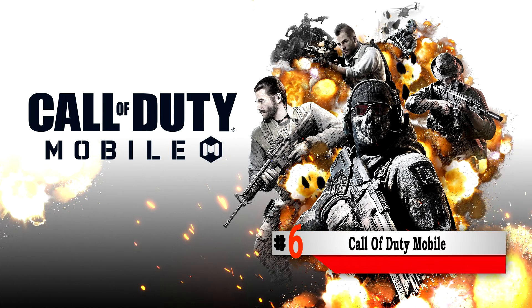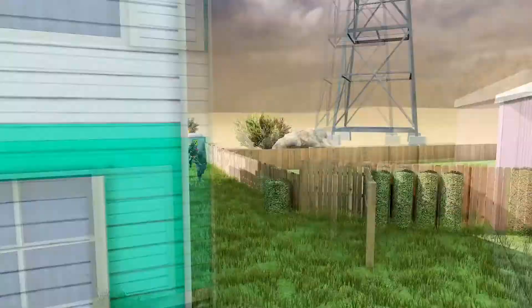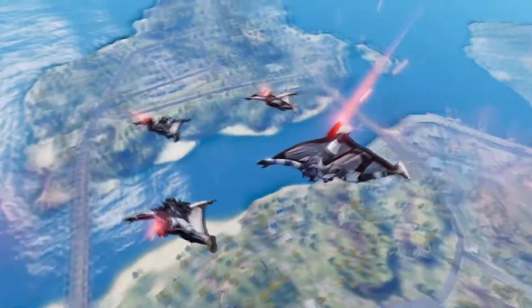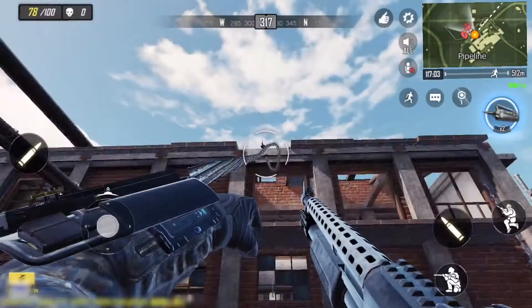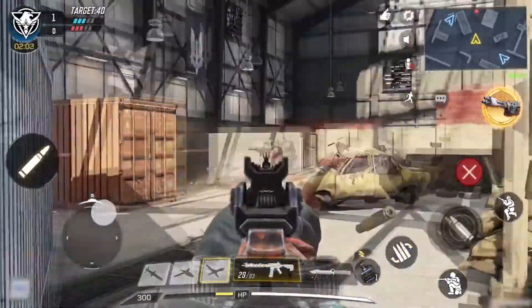Number 6: Call of Duty Mobile. Speaking of AAA titles on mobile, Call of Duty Mobile is one of them and it's completely free. You can say a lot of bad things about Call of Duty Mobile, but the core smooth gameplay that the franchise is known for is still there. Most touch-control FPS games are really hard to control and play, but Call of Duty Mobile is surprisingly easy to control with the touchscreen. While the game is filled with microtransactions, it's hardly as intrusive or pay-to-win as other mobile games out there. Unlike the non-mobile Call of Duty titles, Call of Duty Mobile also has a ranked queue if you feel like putting on your try-hard pants.